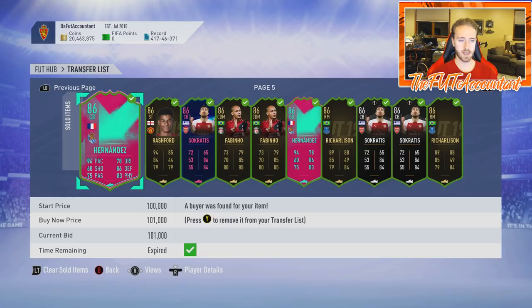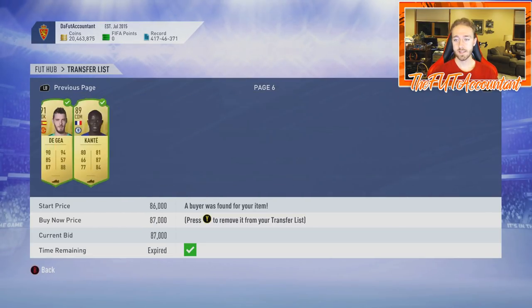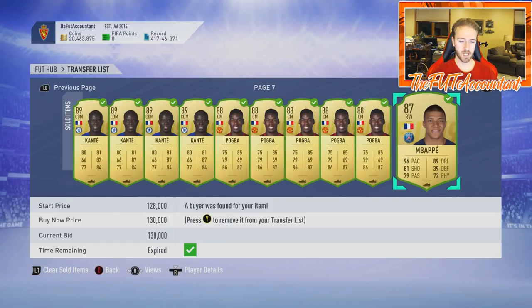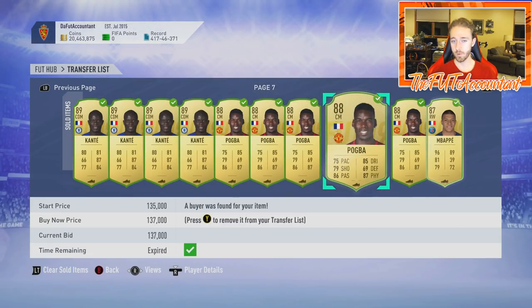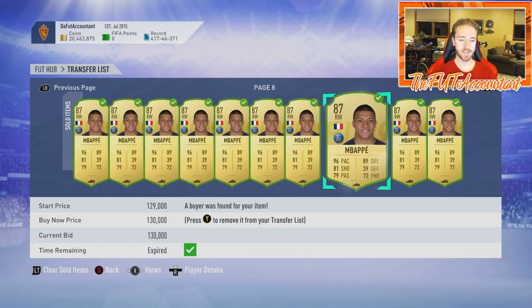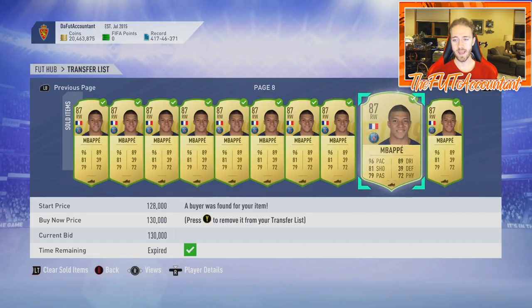Jovic I got for 140K, sold at 154K. Some Rashfords I got at 105K and under, sold for almost 120K — that was nice. Got a few Socrates and some random informs and Premier League stuff I've been looking at throughout the week. For gold cards, this week I focused heavily on Mbappé, Pogba, and Kante. Pogbas I got under 120K — around 115-116K — and sold for 130K to almost 140K. He goes up every week.